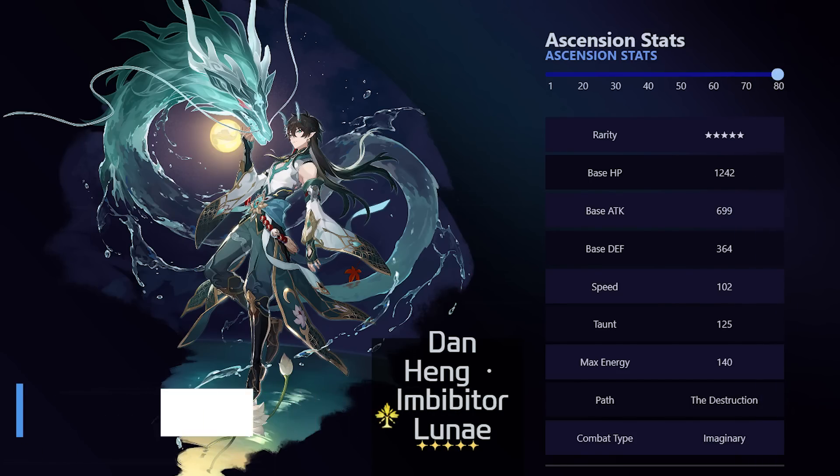These are his base stats at level 80. By virtue of being a Destruction unit he has a decent amount of base HP and defense. He has the second highest base attack in the game. For speed, he is going to be the fastest Destruction character along with Arlan. He does have an energy cost of 140, which might seem humongous but it'll make sense with his kit.